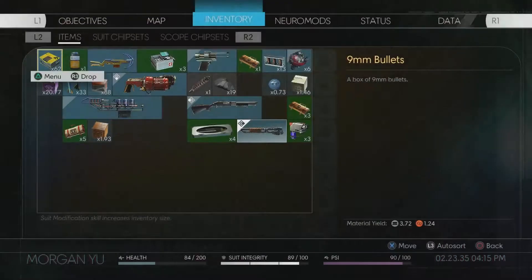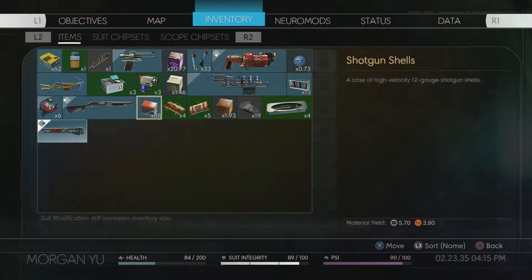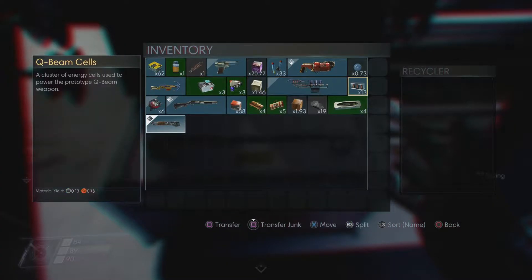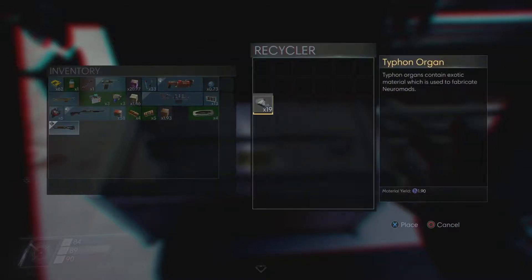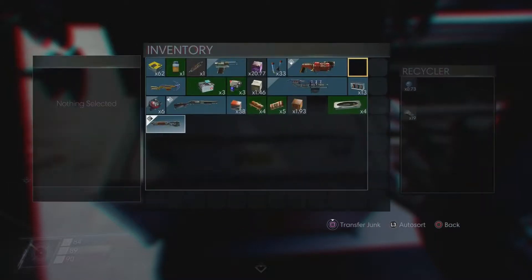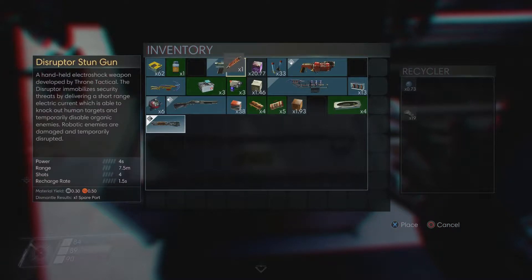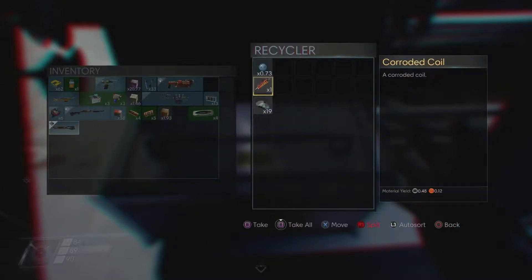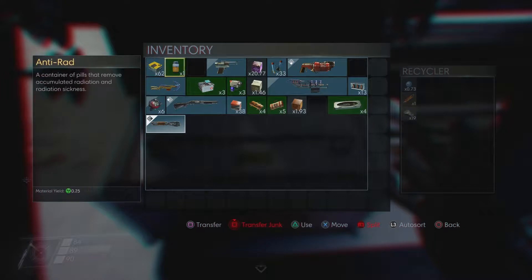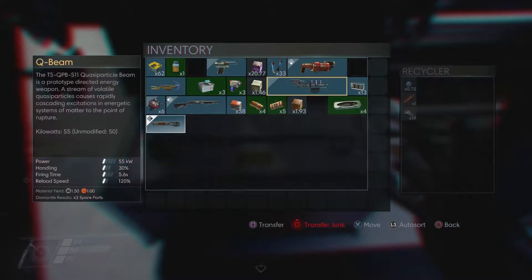Let me check my inventory and see if I have anything I can recycle. Doesn't look like it, except for all these typhon organs — I think I'm going to just recycle them all. Might as well use that, and this corroded coil. I'm really happy they had this whole recycling system — I think it's really cool.